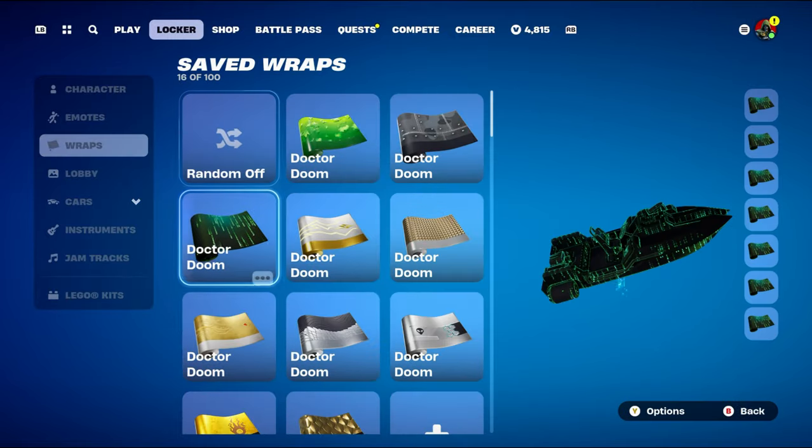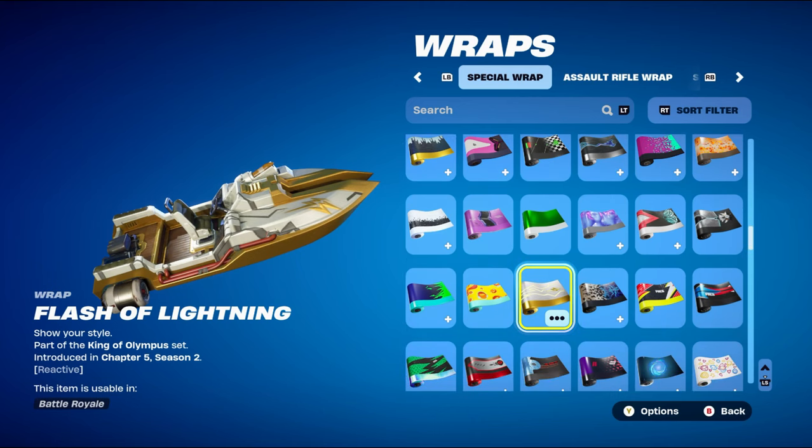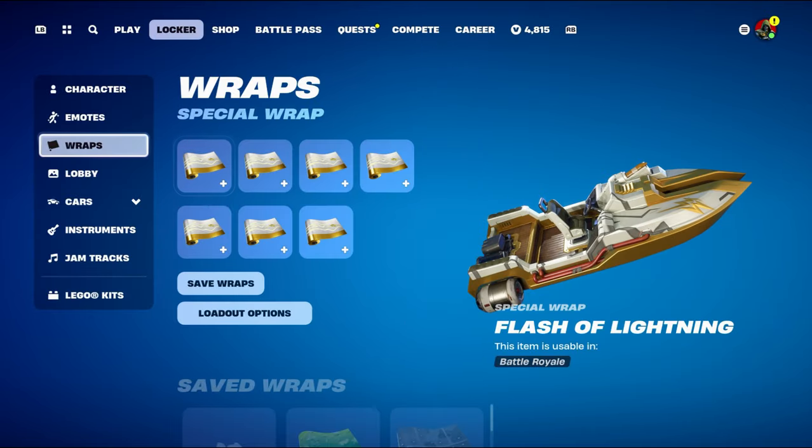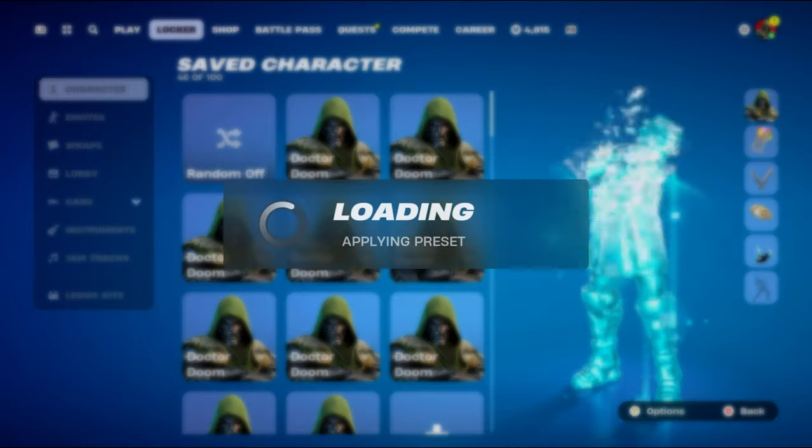The weapon wrap for this combo is Flash of Lightning, part of the King of Olympus set from Chapter 5 Season 2's battle pass. It's one of Zeus's weapon wraps, works nicely for the white and gold design, and is also reactive.